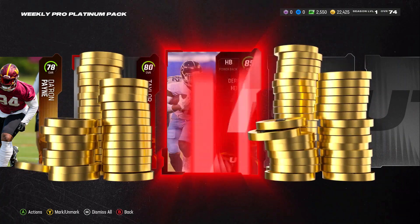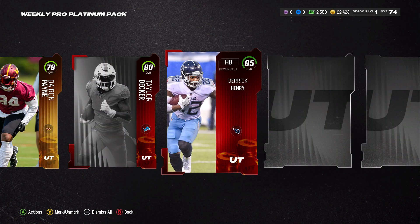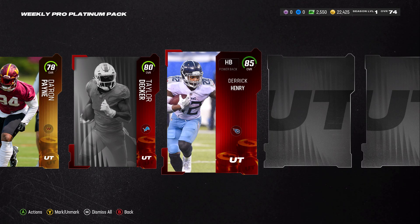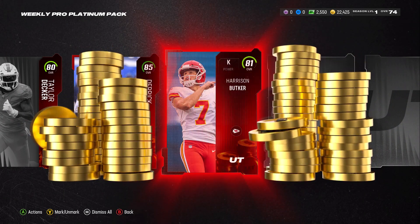But up to you. Oh my gosh, we get an 85 Derek Henry! Heck to the yes! Could I quick sell this right now? Yeah, absolutely. I could quick sell it for a whole bunch of coins.